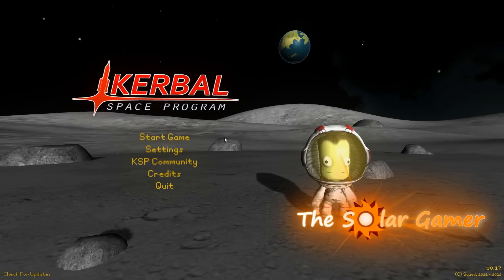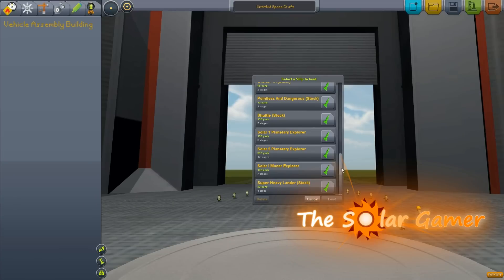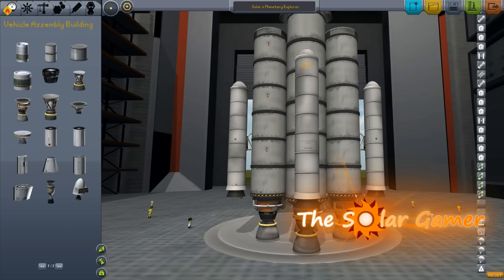Hello everyone, I'm TheSolarGamer, and welcome back to Kerbal Space Program. Today we're going to be taking a trip to the purple planet, Eve. I modified my ship, mostly because I needed more thrust and fuel. This is it, the Solar 2 Planetary Explorer.